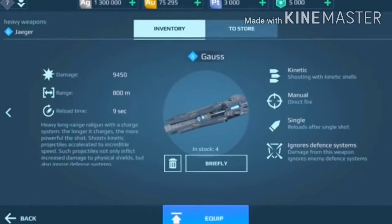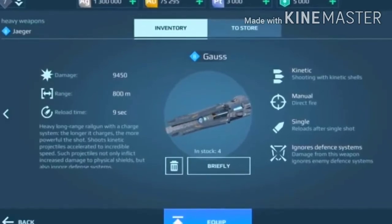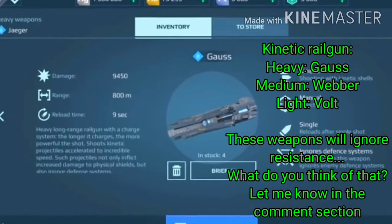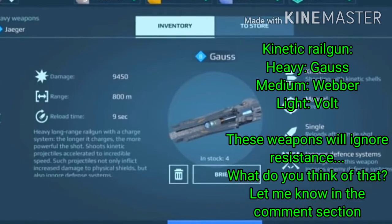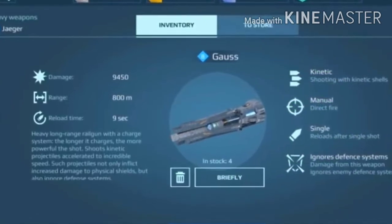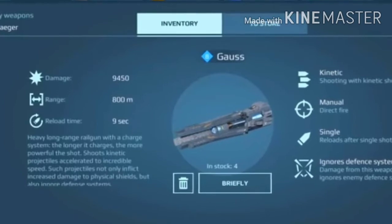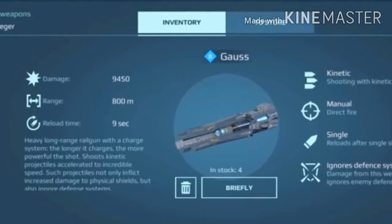Let's go into the three new weapons. The first one is the Gauss, a heavy kinetic rail gun. Then there's the Weber and Volt, medium and small. I don't have pictures of the Weber and Volt, but this is how the Gauss looks. It is a heavy long-range rail gun with a charge system — the longer it charges, the more powerful the shot. I feel they are releasing this probably with the Jaeger to inspire people to use a sniper-type playstyle.